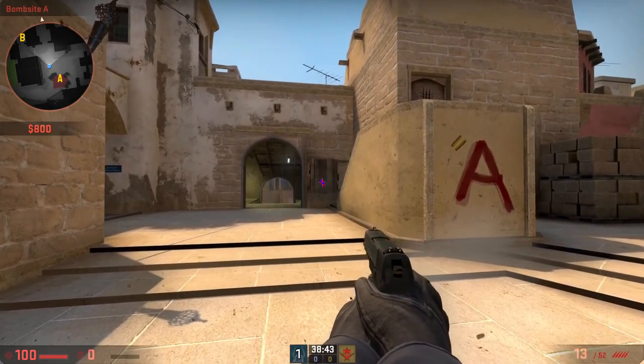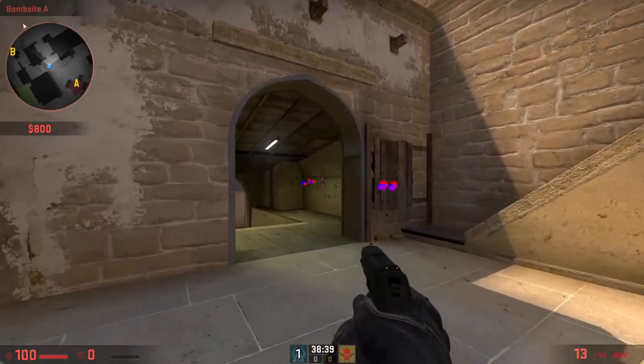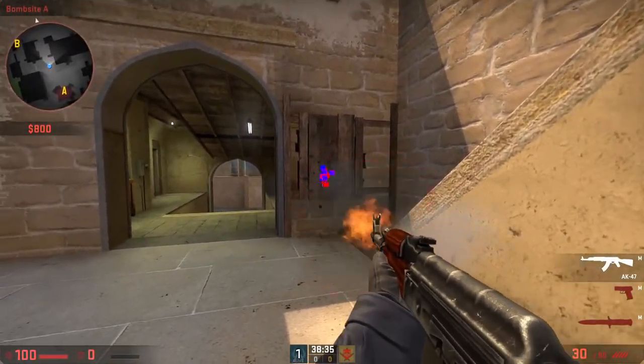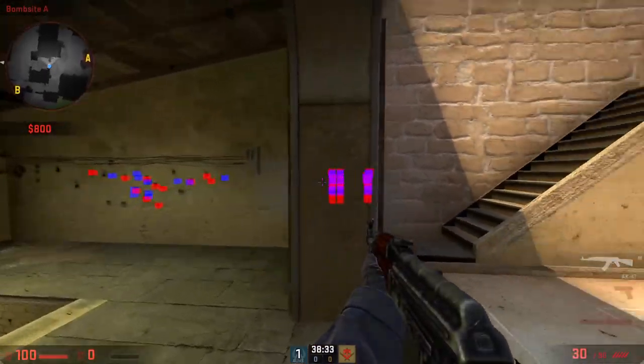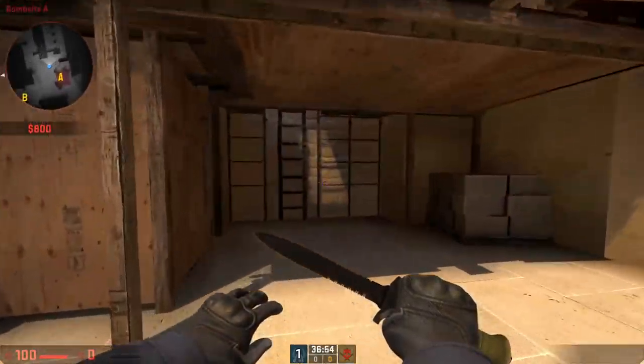As we go on I'm going to cover some of the rules of spamming. First off, wood is pretty much always spammable by most weapons. In Mirage at Connector there's now a wooden panel that you're able to spam through, and you can shoot through this panel with anything including a pistol and it's going to do damage to the player behind it.